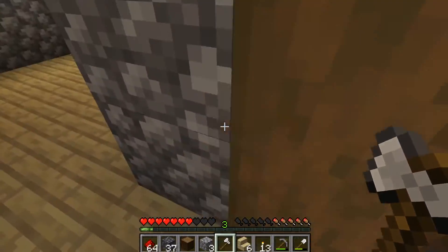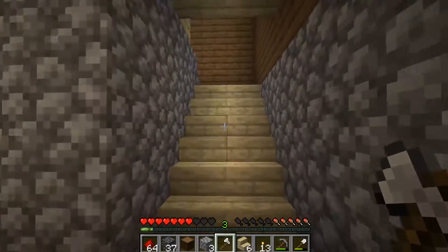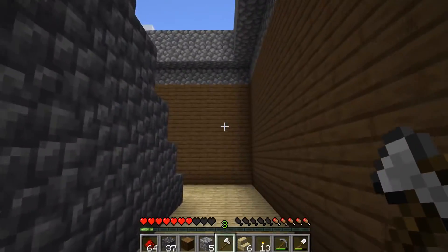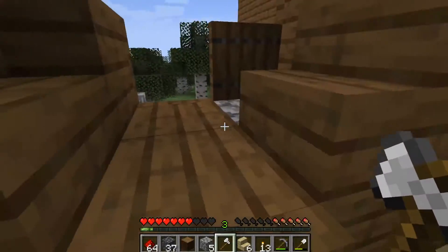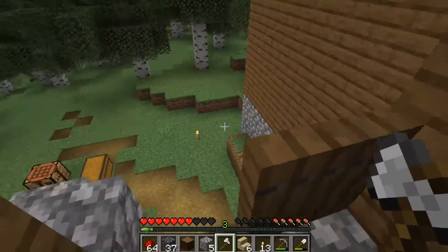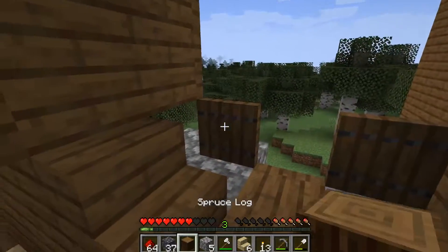Let's go inside. I've laid all the flooring on the bottom floor. I've started to work on the stairwell going all the way up. I've also started building a window just here that looks out over the surrounding area.